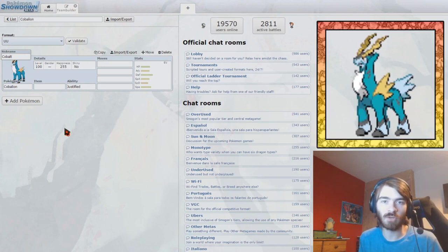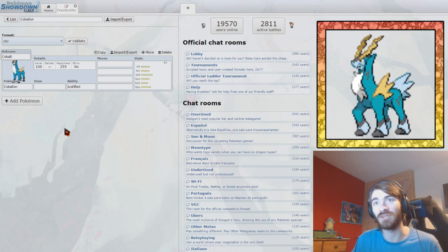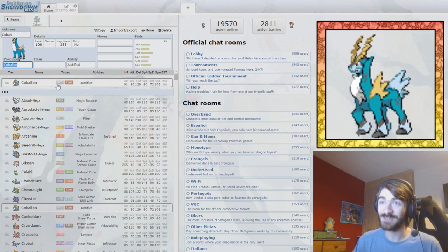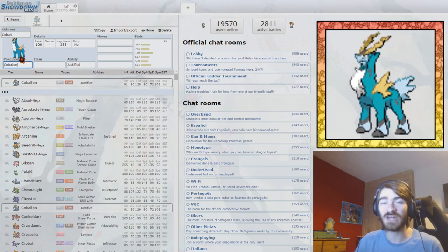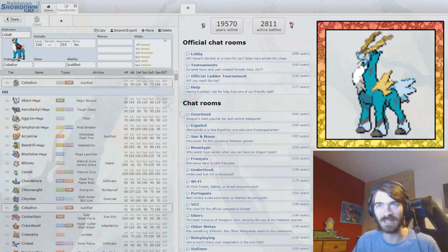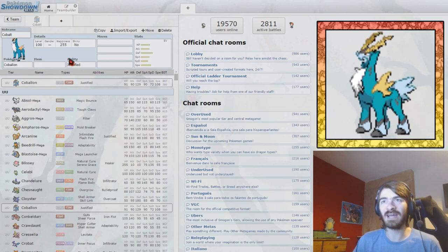Hello and welcome back to a brand new Pokemon Showdown team building video. This is the 60th team builder we have ever done, and we are here with possibly my favorite typing in the game — Steel/Fighting. We're here with Cobalion, the legendary leader of the Swords of Justice. Named Cobalt, kind of an unoriginal nickname, but it fits. It's practically its name anyway.